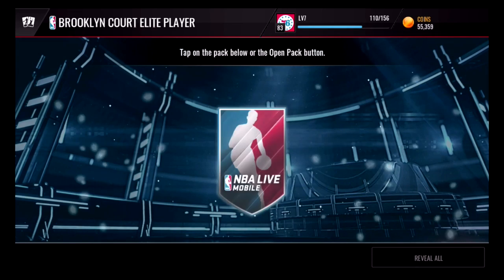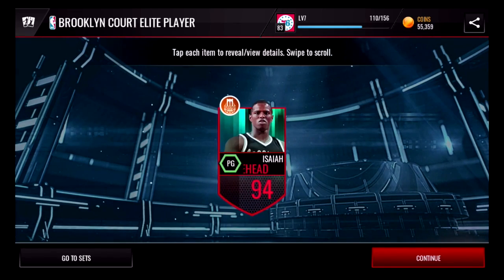For example, here it is the Brooklyn court elite player that we're turning in for. But make sure you save some elites for the summer courts master gauntlet I talked about earlier, because that one requires 25 summer court elites.